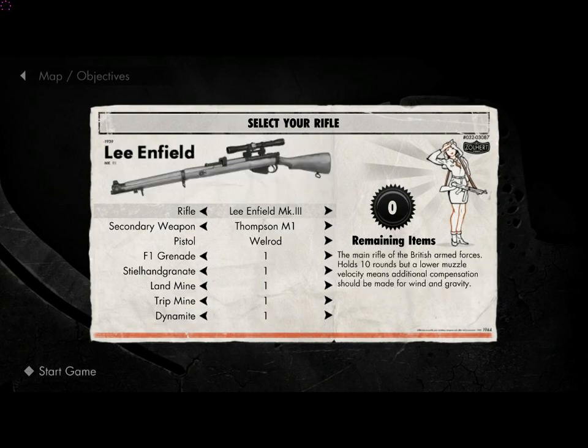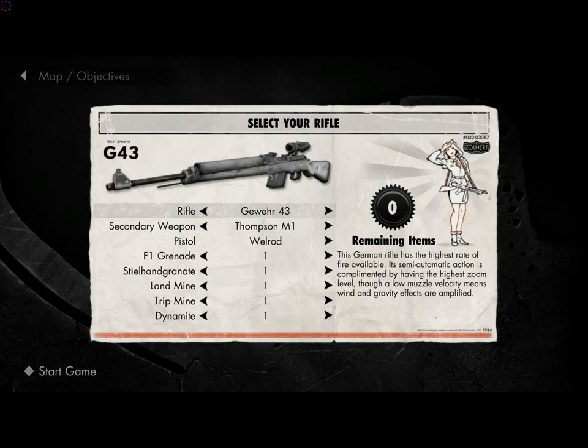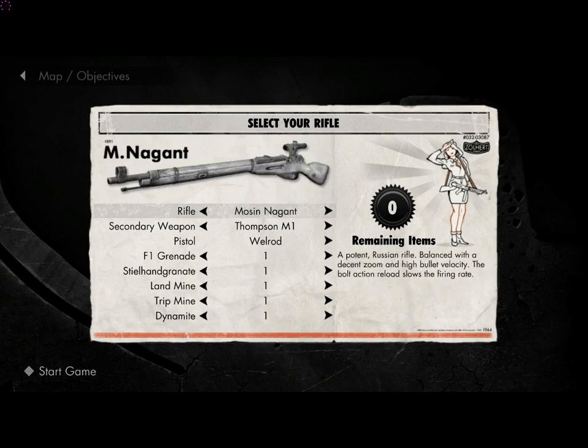Next up is the Mosin Nagant. Its fire rate in seconds for 5 rounds fired is 5.18. Its reload rate in seconds for 5 rounds reloaded is 2.30. The magazine capacity is 5, and the reserve rounds are 60.